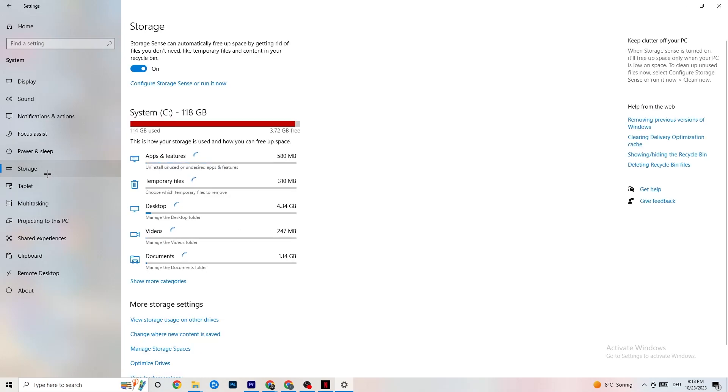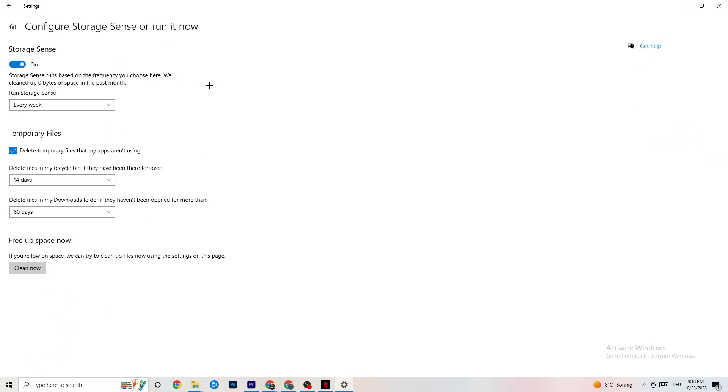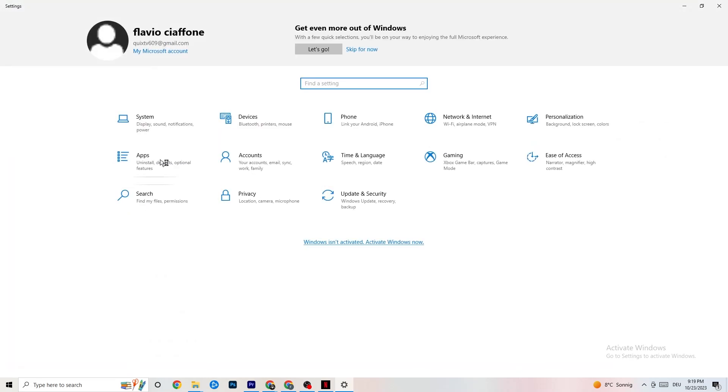Afterwards go to Storage. In Storage, click on Storage Sense and run it now. There's an algorithm you can change for your preferences, but I want you to keep settings like every week, 40 days, 60 days. Then click Clean Now, which will delete every single temporary file you currently have on your PC that you don't really need — basically getting rid of trash.